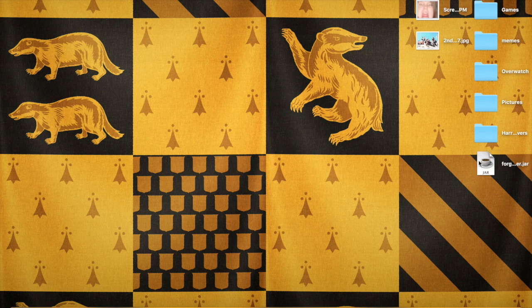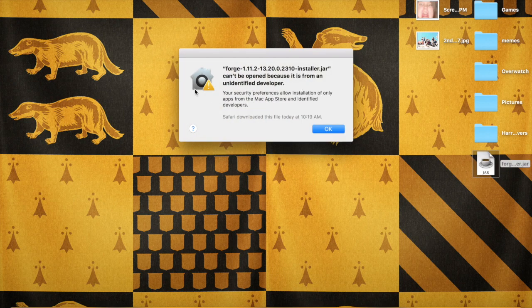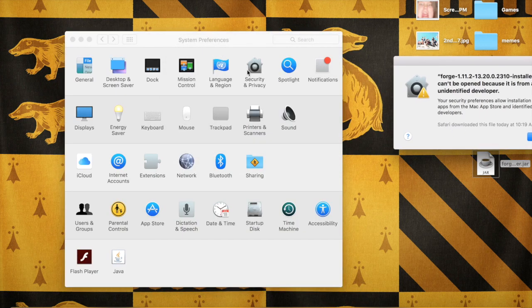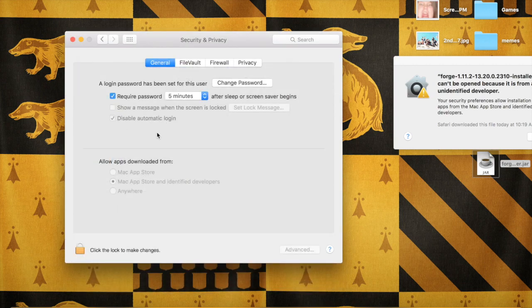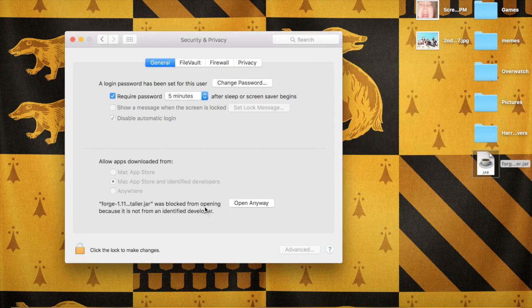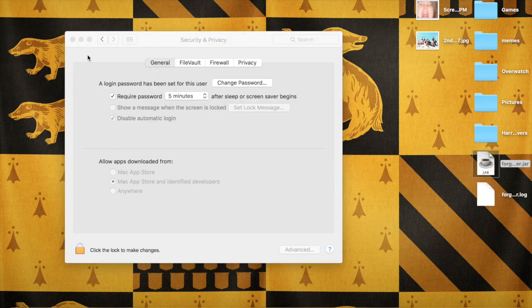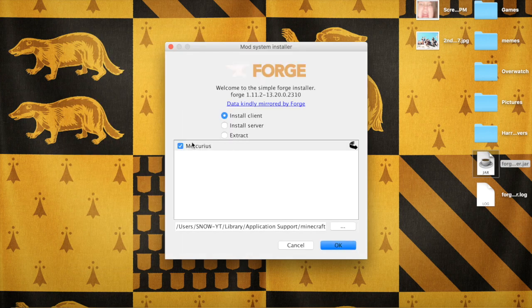Now we can close out of that. Click on Forge. If you are on Mac, it will say Forge cannot be opened because it is from an unidentified developer. Go to System Preferences. Let's just have it install client. We don't need Curious because that doesn't even do anything.